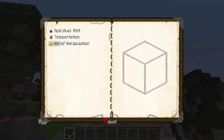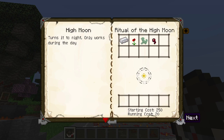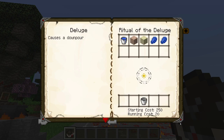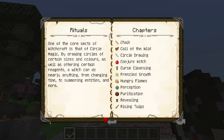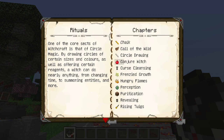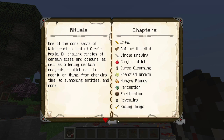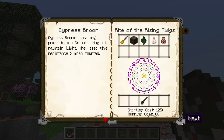And then there's a few others, like world manipulation, wherein you can make it sunny, moony, timey, or deluge-y — so you can make it rain and stuff, sun, all that lovely stuff. And then you can conjure, which — perception makes empties glow. The coolest one is revealing: you can make a magic light lantern. Rising twig's also pretty nifty.